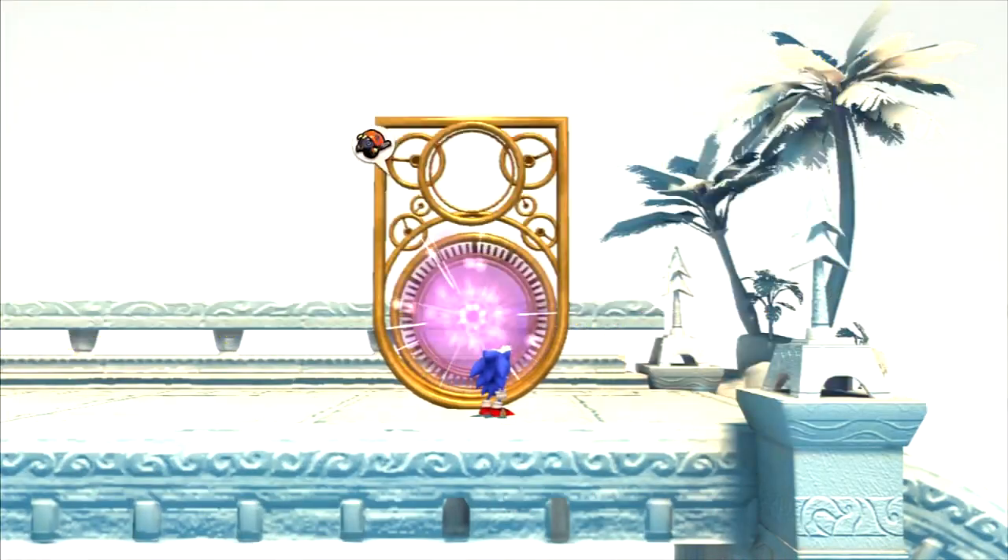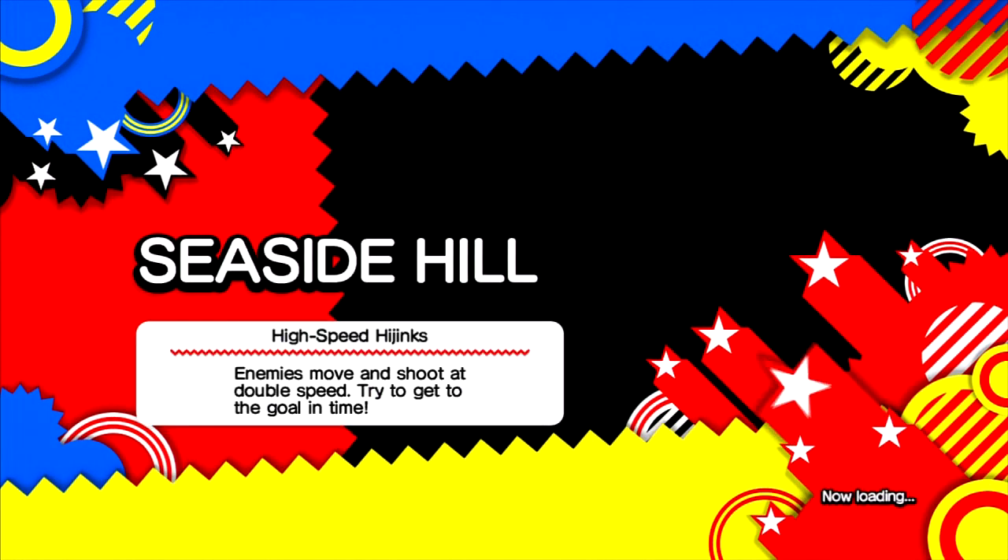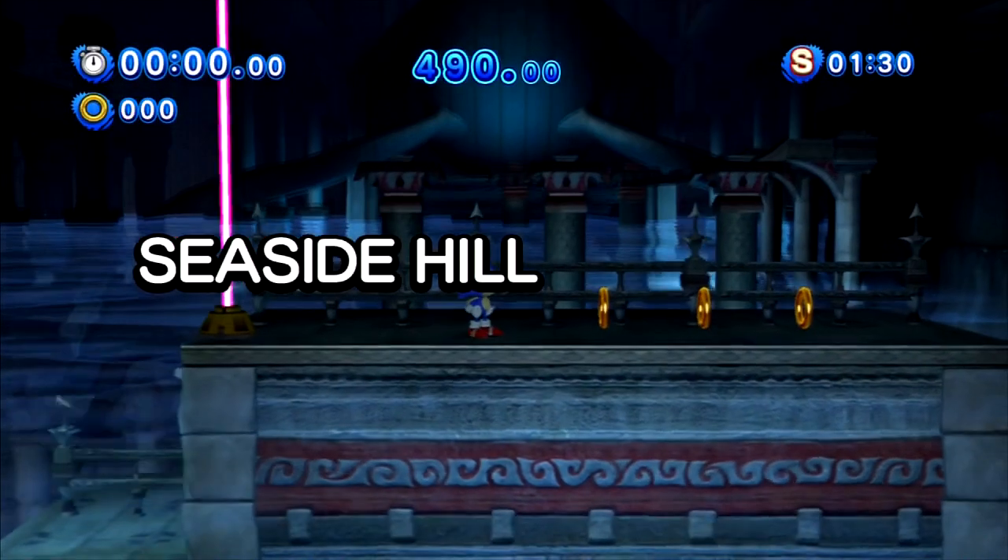Challenge 4: High Speed Hijinks. Enemies move and shoot at double speed — not just the enemies, but the rings and even the environment. Which means things are going to get a little heckish. I only hope the load times are a little nicer to me this time around because I'm on a deadline and I have other priorities.